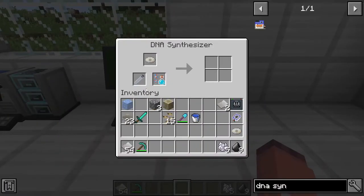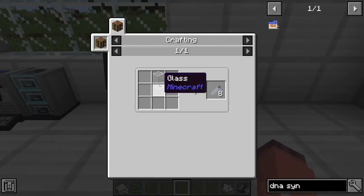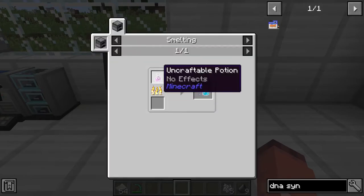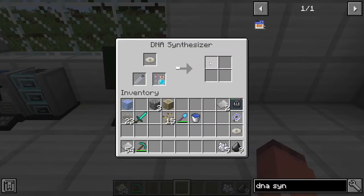You will put this in here, and you will also need an empty test tube, which is crafted with 2 glass, and DNA nucleotides, which are crafted by smelting any potion, and then you wait and it will synthesize more DNA.